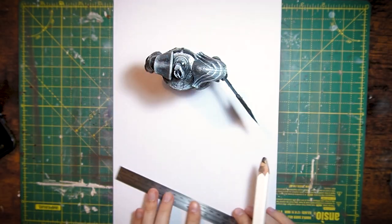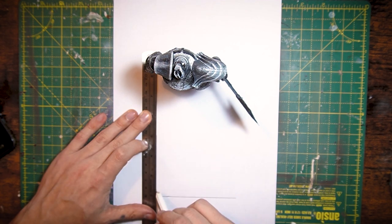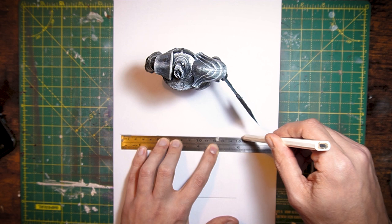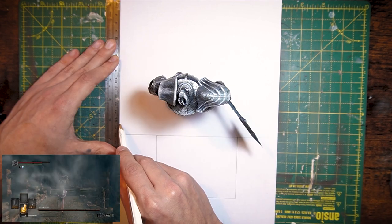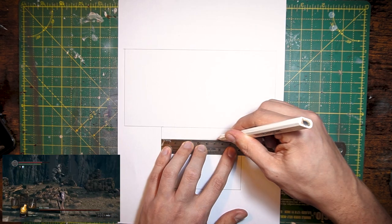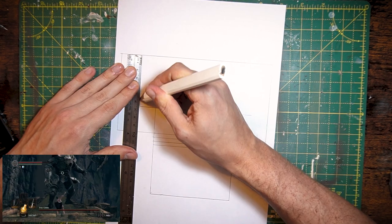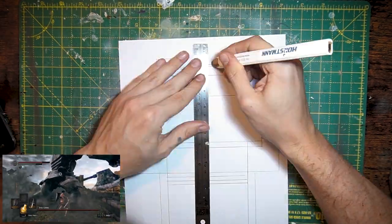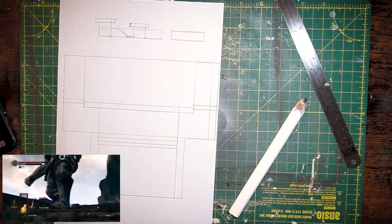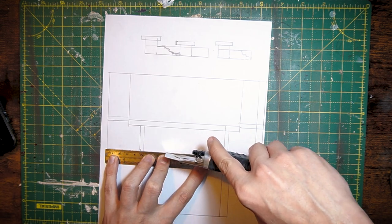Well, it's a new day and first things first — I'm going to map out the base around the model based on the style of the arena that you fight him in in game. So we have this kind of little introductory bridge here after you enter from the fog gate, which leads up to a wider raised region in the middle that has rubble around it and a couple of little steps, and then I can draw up some little ruined walls to go on the sides and cut these out to get them designed up on some foam.